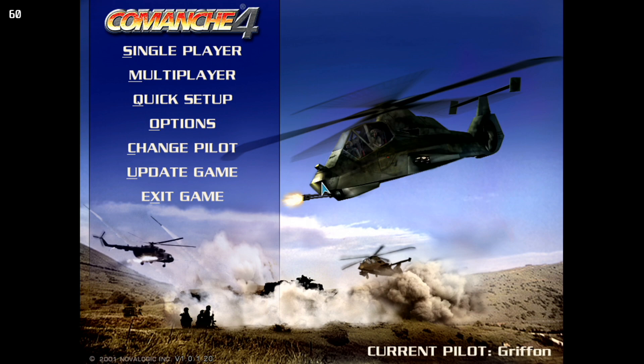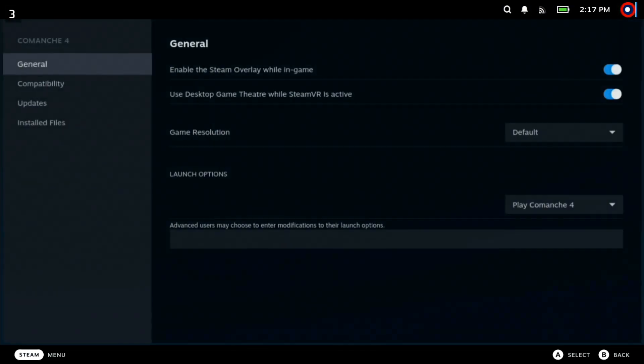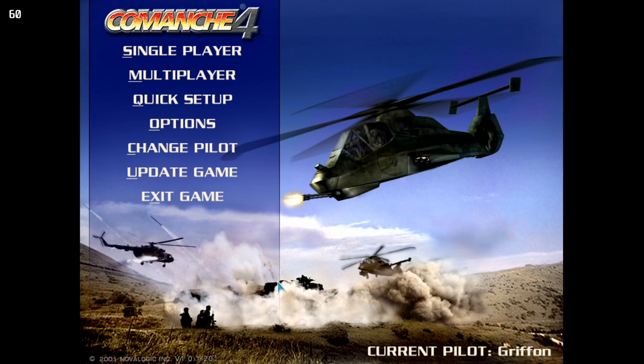To start off, I should say that while this game can technically run out of the box, it is prone to crashing. To fix that, what I would suggest is setting the Steam compatibility mode to Proton Experimental. For those wondering how to do that, here's a video showing exactly how. Once that's done, the game's stability should notably improve.